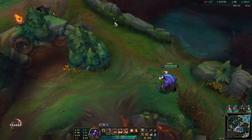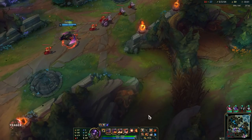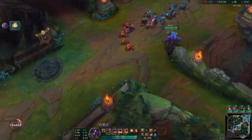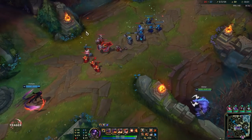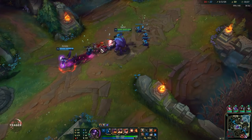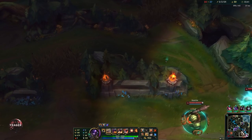Vision control is even more important at this stage because if somebody gets caught this late into the game then it's usually over - they can either take the Baron, Elder Drake, or just push down mid and end the game. Vision is always important but especially at this stage of the game, so make sure that you have really good vision set up.